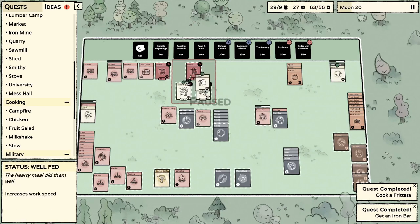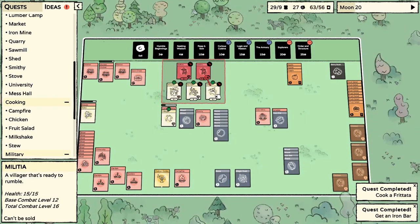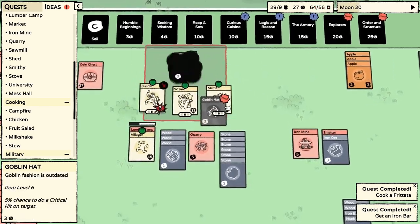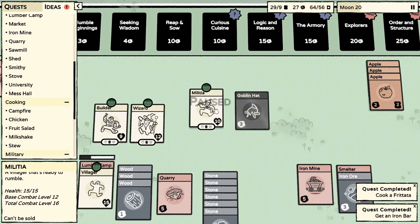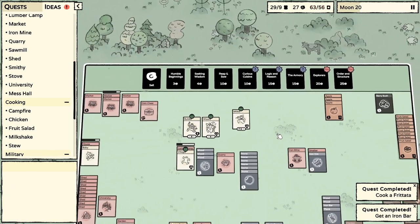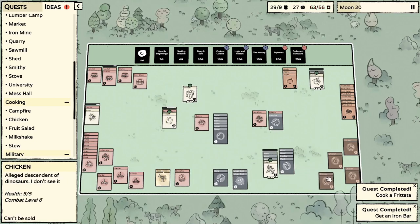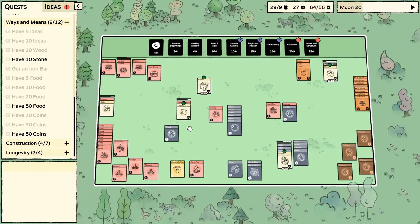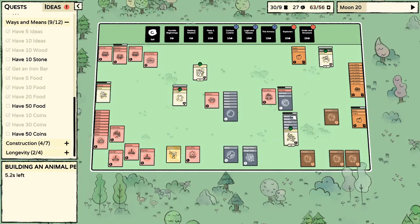Pull the wizard, the builder, and the militia — I'm going to move everyone over to the lumber camp. Let's do it. I'll put him in the middle — he's attacking both of them hopefully. Goblin hat: five percent chance to do a crit. We're definitely keeping the magic dust. Let me see what this does to his health: he's at 15 of 15 health, base combat 12 and 16. Now he's 20, 12, 22 — definitely keeping that.